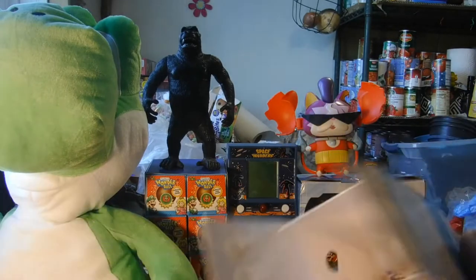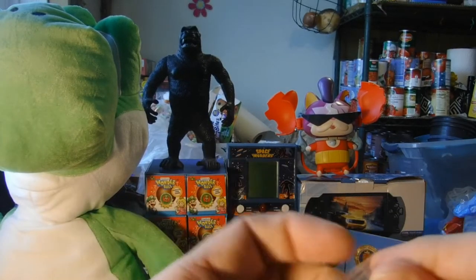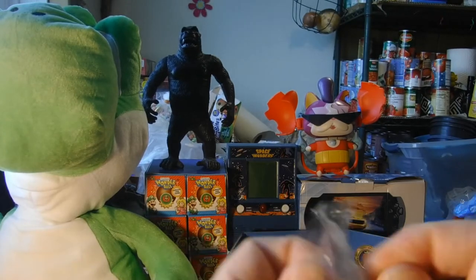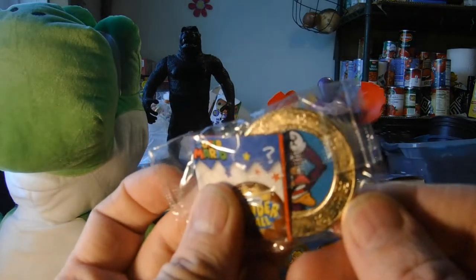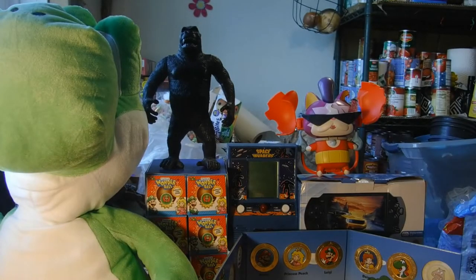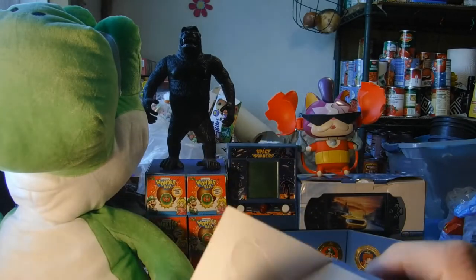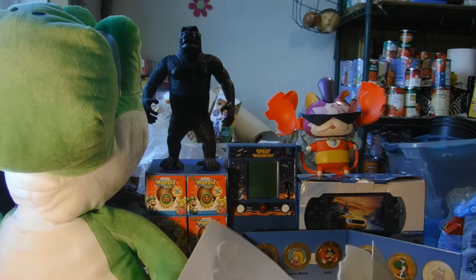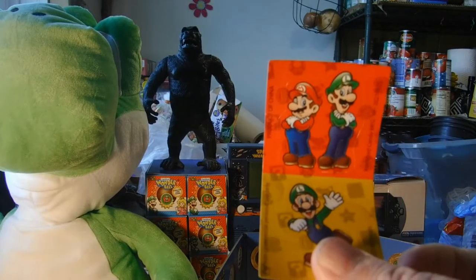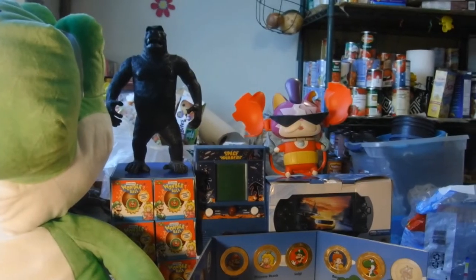Wonderball number four — come on candy. It's going to be a Diddy and Donkey sticker. Got to open this coin, I can't see it. All right let's open her up — it's Waluigi, so it's a duplicate. Have to open it all the way.